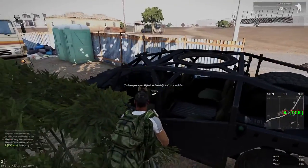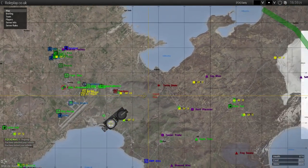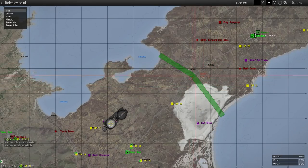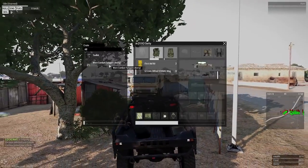Once you've processed all of your meth into meth boxes, get back in your truck and head over to the meth dealer. If you've made it past this stage it's pretty plain sailing and you're more than likely going to complete this run with no problems. Just mark it up and head there.